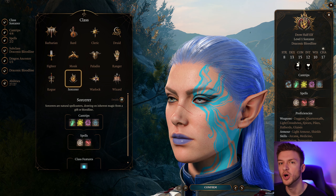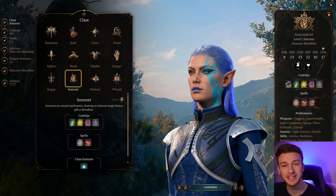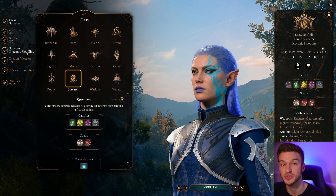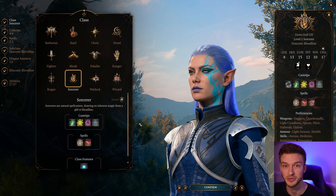Hello everyone. In this video I'll be showing you an OP Draconic Sorcerer Tempest Cleric multi-class build guide for Baldur's Gate 3. What makes this build so powerful is that the Draconic Sorcerer gets a boost to their lightning damage, which we can abuse with the Tempest Cleric. This is an extremely powerful build and can help you solo the game.